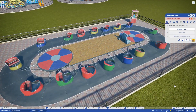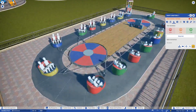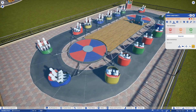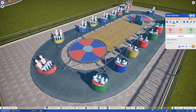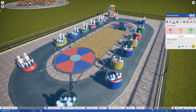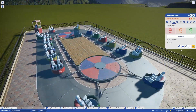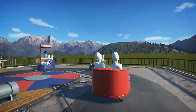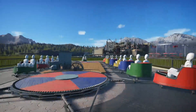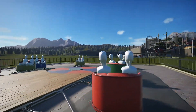Last but not least is the Swift Drifters, which is kind of a whip ride. Again, very beautiful classic-looking style with some really nice physics. This music is just the greatest — it reminds me of old-school cartoons. Super fun. Let's get on this thing. Oh yeah, this is a good ride. This is fun.